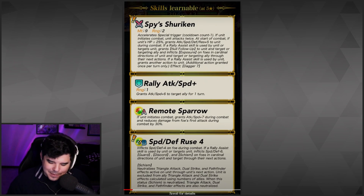I don't know what exposure is. She comes with Rally Attack Speed Plus, Remote Sparrow, and Speed Defense Ruse 4 — inflicts speed defense minus 4 on foe during combat. If a rally assist skill is used by unit or targets unit, inflicts speed defense minus 6, guard, discord, and schism. Schism neutralizes triangle attack, dual strike, and pathfinder effects active on unit through unit's next action, and the unit is excluded from ally triangle attack and dual strike effects. I'm sure this has some insane Aether Raids implications — triangle attack is probably still one of the strongest effects. I like that she's kind of like an assist character that can also do damage.